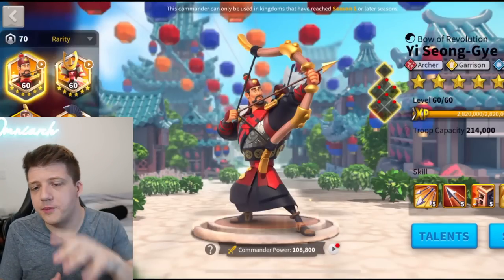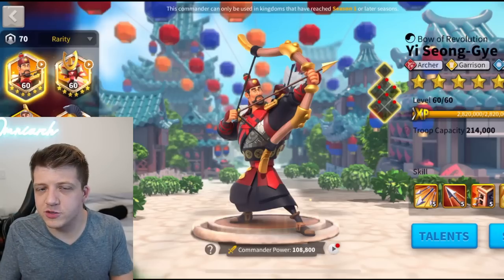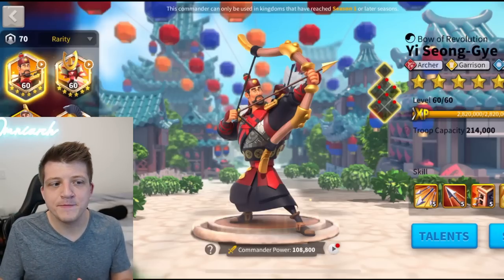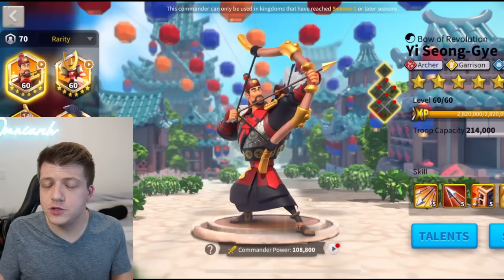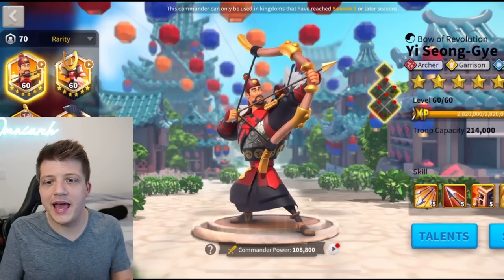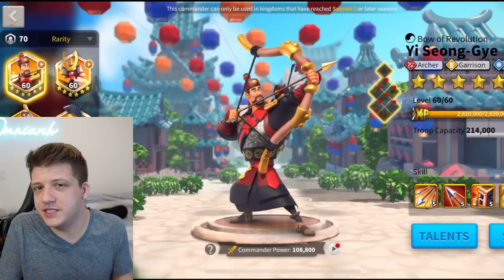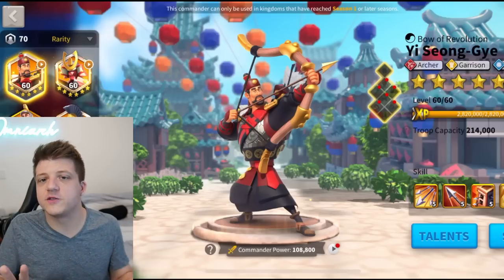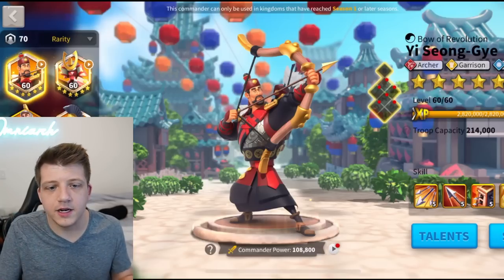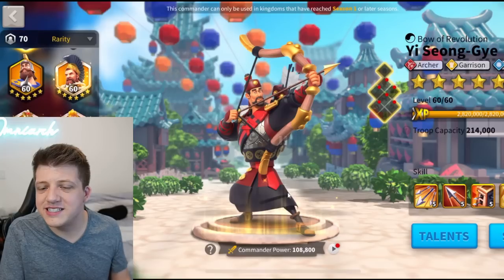Then you see Minamoto. Minamoto has seen a little bit of a resurgence with his museum buff, but besides that he's really not a great commander. However in the early game he's really powerful, and you can't really blame a new player for expertising Minamoto because they don't know he doesn't age well. So I'll give him a pass on Minamoto. But continuing on, you're going to see some culprits.